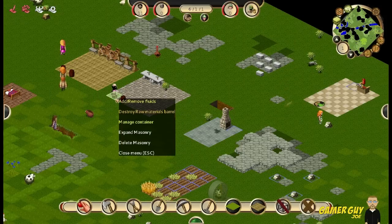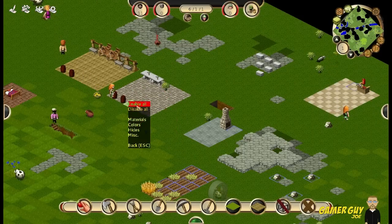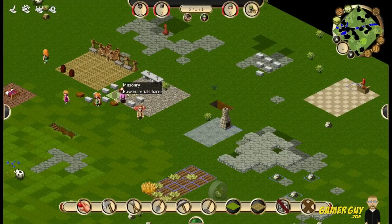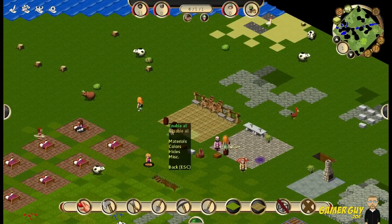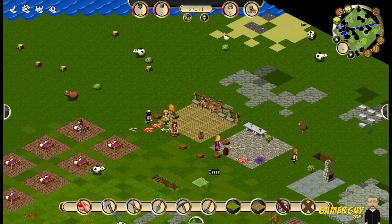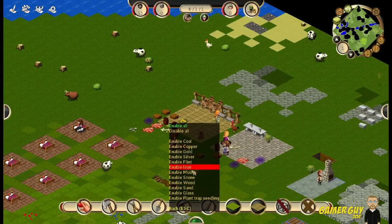Let's manage these containers — disable all. Manage container: we want materials and stone in that one. And manage this container: we want materials and wood in the other one. So we've got stone storage and wood storage set up.